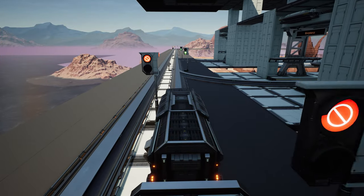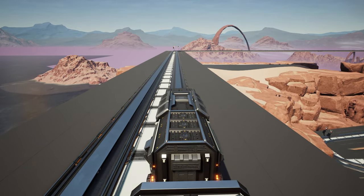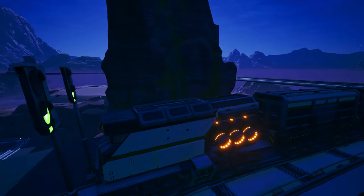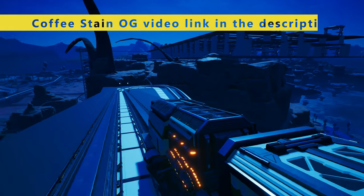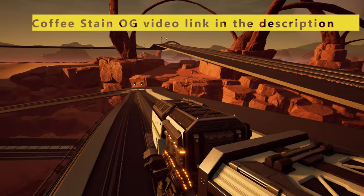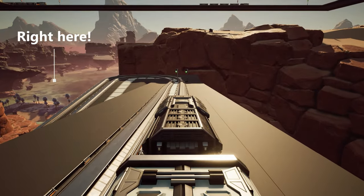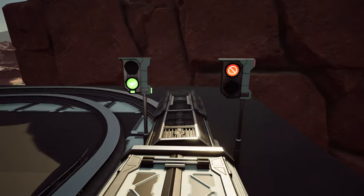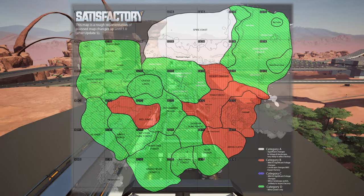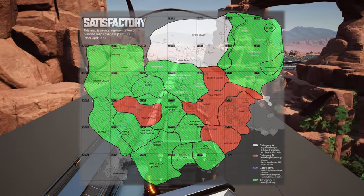If you have seen the Coffee Stain video that shows the heat map of where things are going, you may not have yet seen the recent video with Coffee Stain's Snut and Jace, where they specifically warn players not to build up too much in the Spire Coast — referring to beyond Update 5. I play Satisfactory all the time and only just found out about this myself. Looking at the white area of the heat map: do not build here if you plan on continuing this save for at least the duration of 2022, unless you don't mind starting a new save when the change happens. There will be a lot of changes to terrain here.